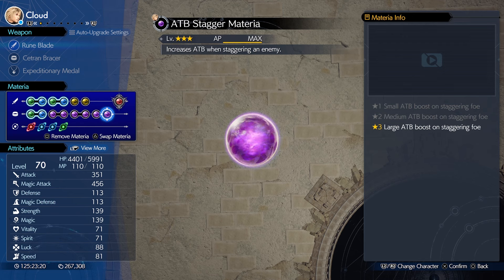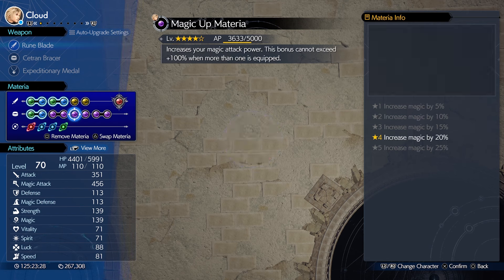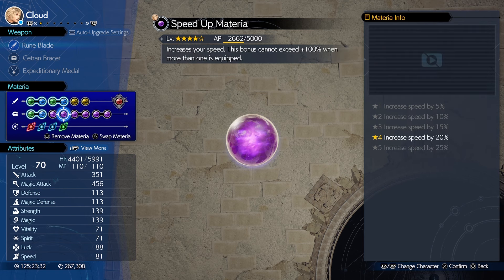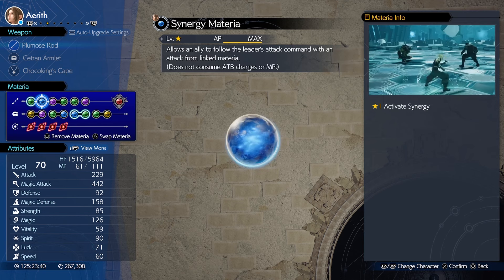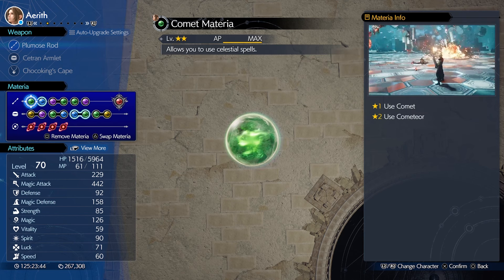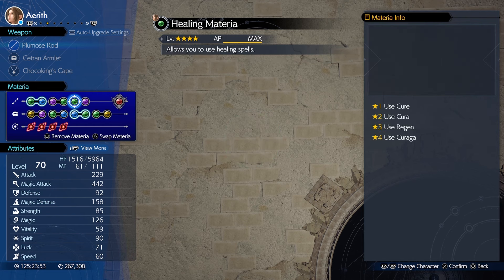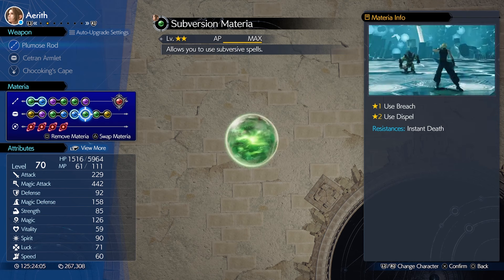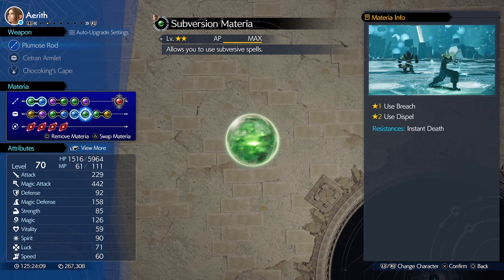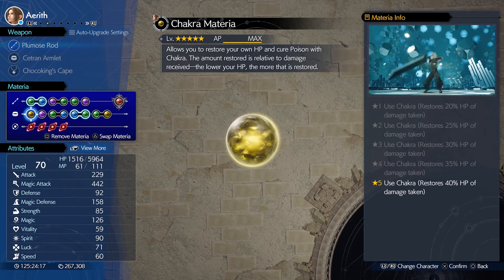First Strike and ATB Stagger are the important ones — the rest you can put whatever you want in. I'm using them because I need to level them up and they slightly increase stats. For Aerith, we're going with Synergy linked with Comet so every time Cloud attacks she fires Comet. She also has HP Up, Re-raise, Healing as a backup, Steadfast Block, Prayer, Revival, Warding linked with Subversion, Barrier, HP Up, and Chakra.